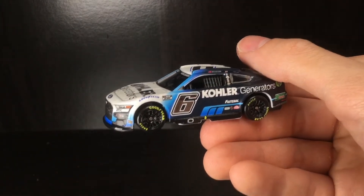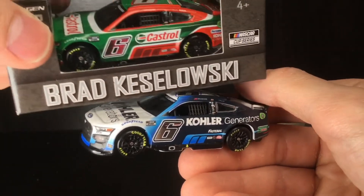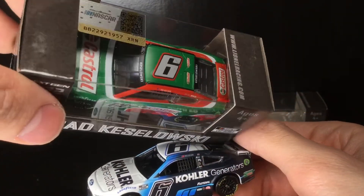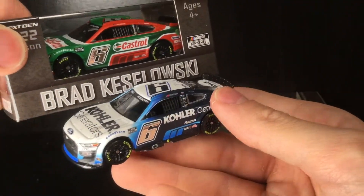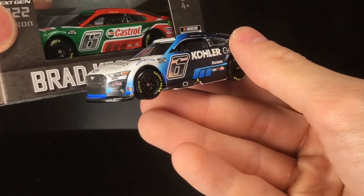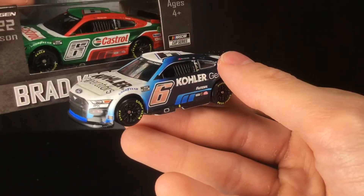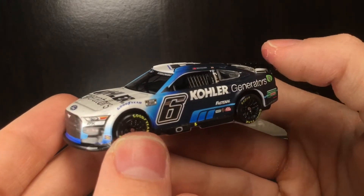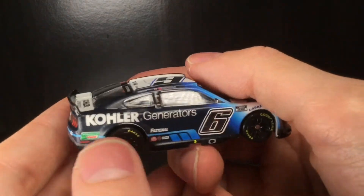I believe we have another Keselowski car up in the studio — check this out, the Castrol Ford Mustang. I wish the roof had the metallic numbers, but that's beside the point. You can see both of these cars look fantastic. If you exclude the roof number, just look at the gradients, transitions, the shadows, three-dimensional accents — RFK Racing has had some of the best looking paint schemes weekend in and week out.